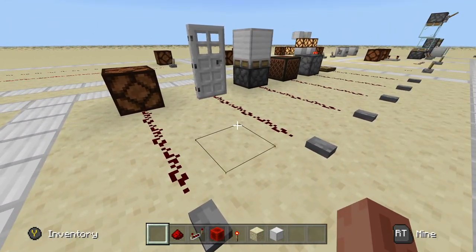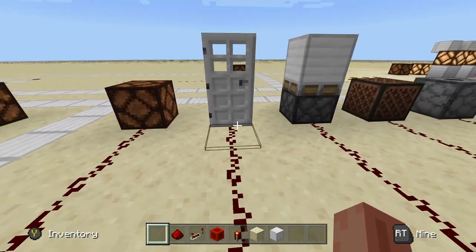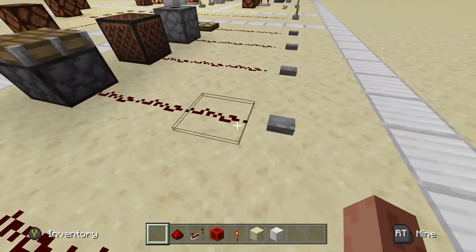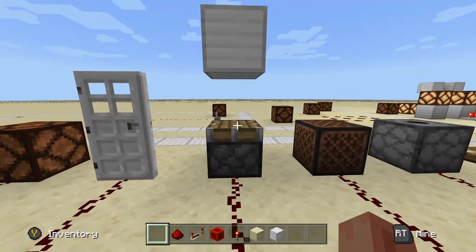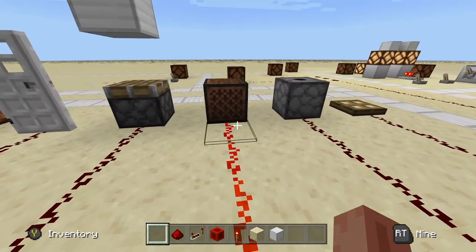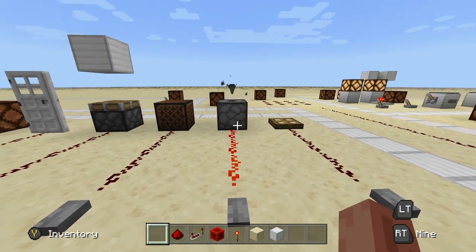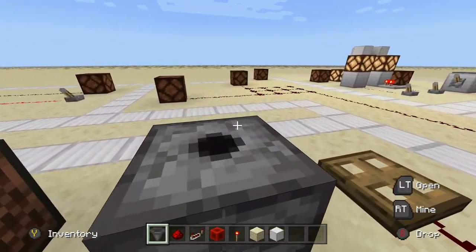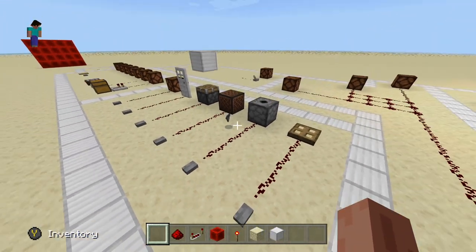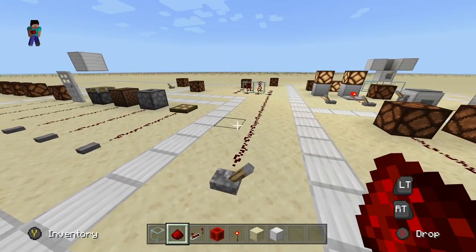Right here we have a redstone lamp — when it gets powered it simply lights up, which can be very useful if you want to walk into a house and turn the lights on, or make a digital clock. Iron doors are a very simple classic use — you can power doors with redstone. Pistons are probably the biggest one; redstone does power pistons and as you can see pistons push blocks. We also have note blocks which can play notes and songs. Dispensers are very useful — they will shoot out items. And finally things like trapdoors, though not as common. These are not all the uses for redstone, just a few of the very basic and commonly used ones.